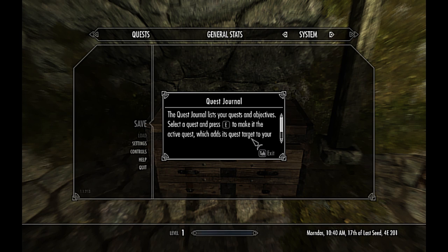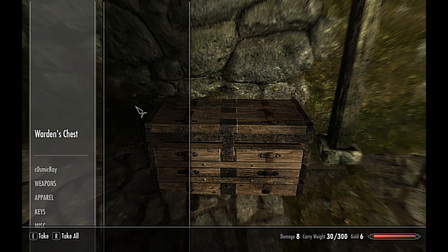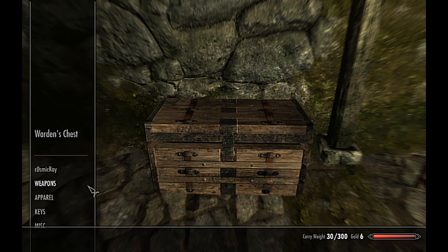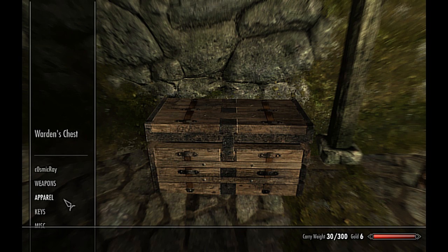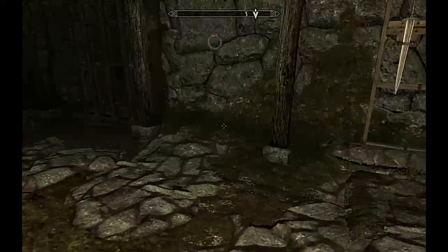Quest journal — lists all your quest objectives. Select a quest and press E to make it the active quest. Tab is exit for everything.